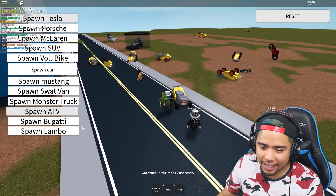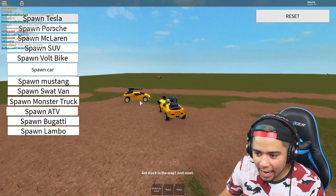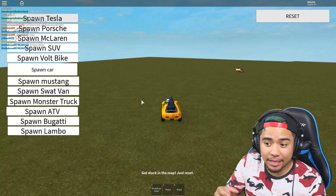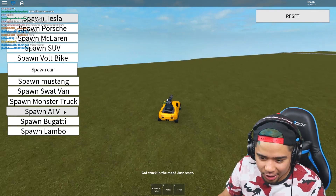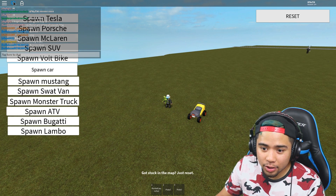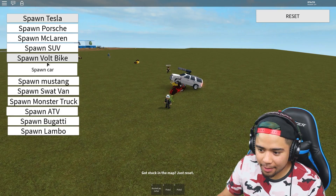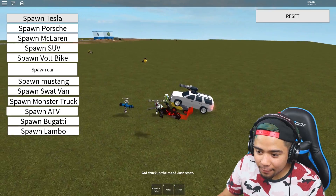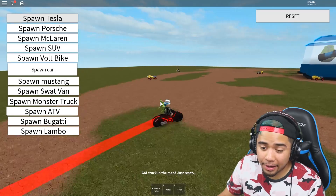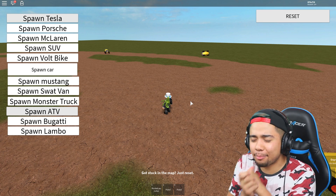I did want to drive the Bugatti with the minigun on top — it looks so freaking cool. Imagine if they added the minigun to every single vehicle inside Jailbreak — if you guys want that to be added, hit that like button down below. We also have the Lambo, the ATV which doesn't have it — I think that might be a little bit of a bug. We also have the SUV — and a mom van with a minigun on top! The vault bike doesn't actually have the minigun just because it is a very small vehicle compared to the rest of the cars.